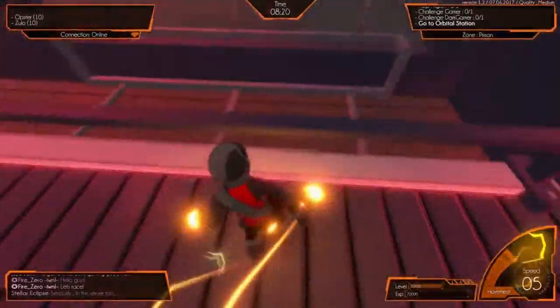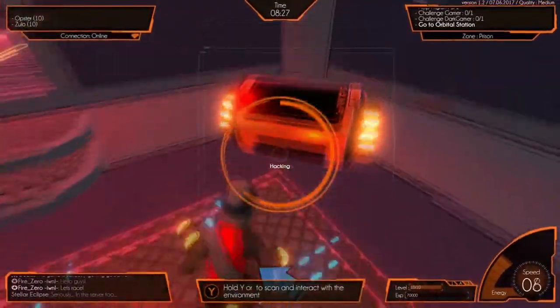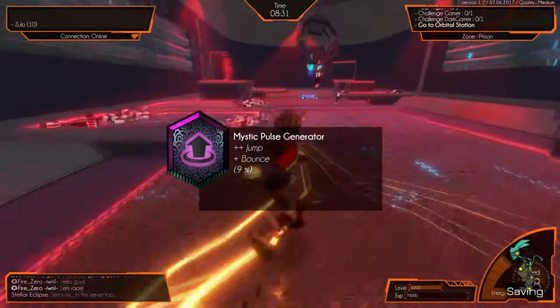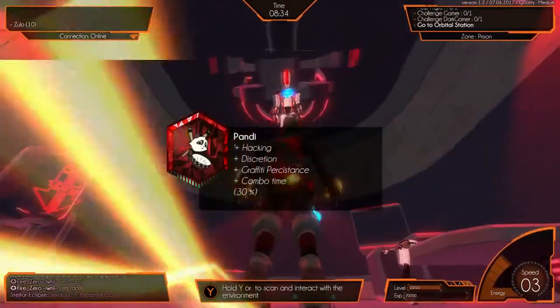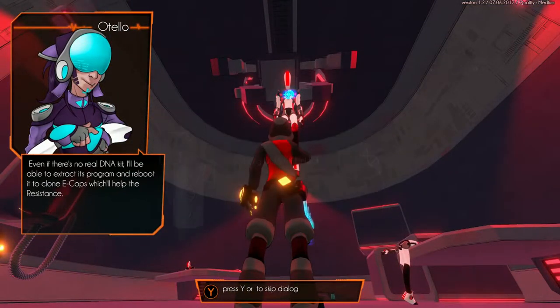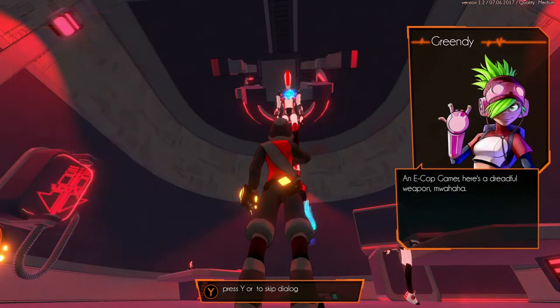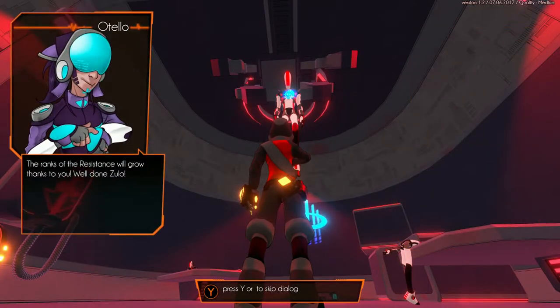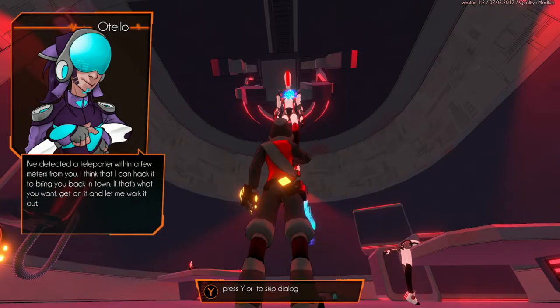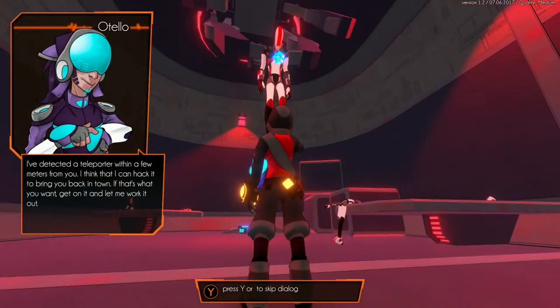And then here he is. There's going to be a purple crate, and there's also a good one in here which is this orange one. The ECOP is just sitting hanging from the sky here, and you just go up to him and you scan him. 'Interesting, you found a deactivated ECOP. So you get the DNA kit — even if there's no real DNA kit, I'll be able to extract its program and reboot it to clone ECOPs, which will help the resistance.' The ranks of the resistance will grow. 'I've detected a teleporter within a few meters from you. I think that can bring you back in town if that's what you want. Get on it and let me work it out.'